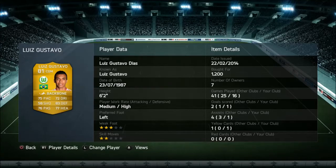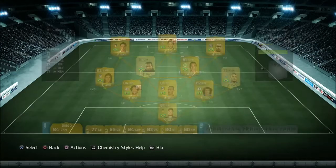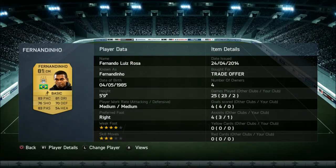Moving on to the first CDM out of the two, we've gone with Luis Gustavo. I love this player — one of my favourite players I've used on this FIFA so far. I've had him in two teams now and I paid 1,200 coins for him.